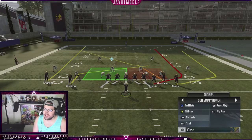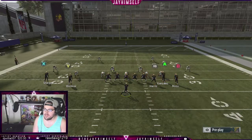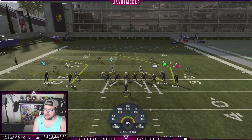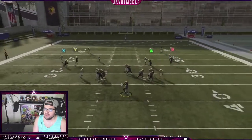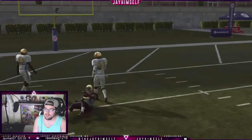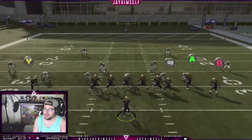Another reason we like this formation: curl flat is a very good passing play, verticals and trail. Verticals and curl flat are basically the only passing plays people are running out of Gun Bunch at top level right now — it's basically their entire offense. We also have trail, and I actually think this is one of the better passing plays in the game. I'm going to run it with the double drags and we're going to hope we block this to show you how good that post is over the middle — step up, yeah. That's a very good post route, basically the PA post they nerfed. We still have it here in Gun Empty Bunch — they forgot to nerf it.